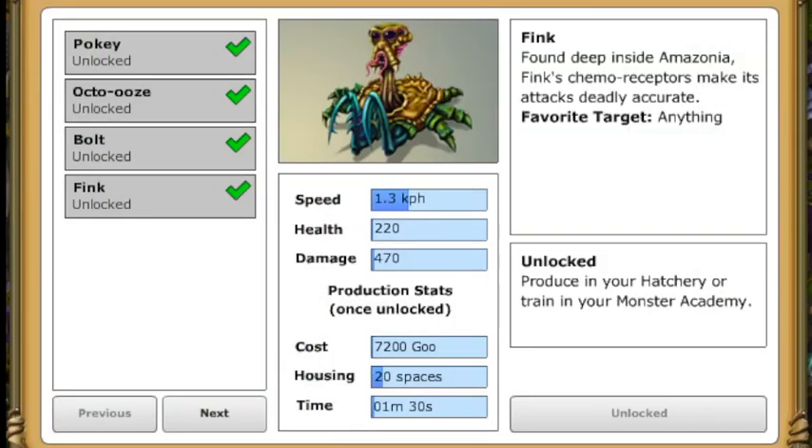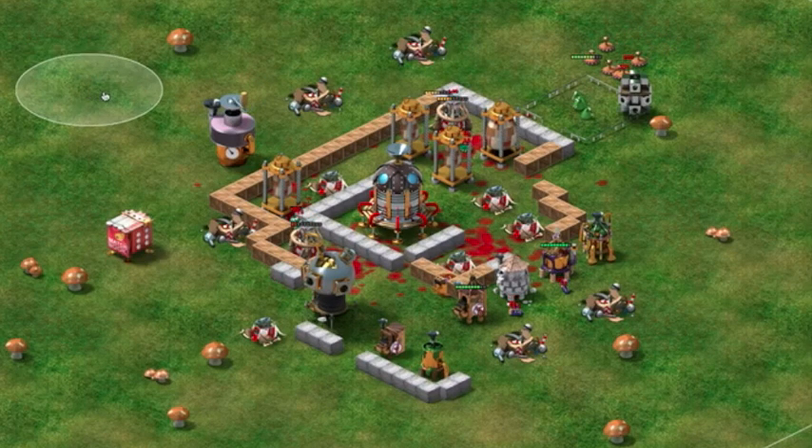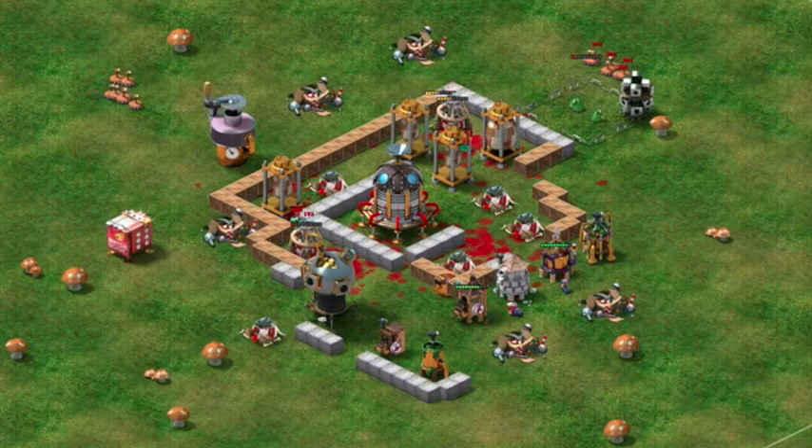The dreaded Fink is a monster whose deadly accuracy is unmatched. Finks are general monsters, like Pokis, but much more powerful. Finks will target anything in their line of sight and are great to use when looting an enemy's yard in waves.